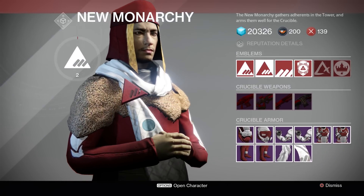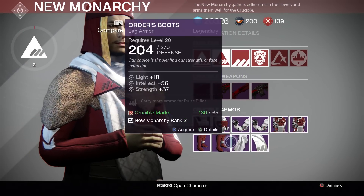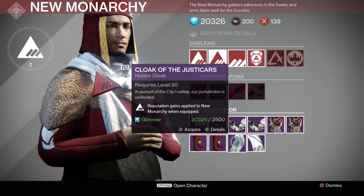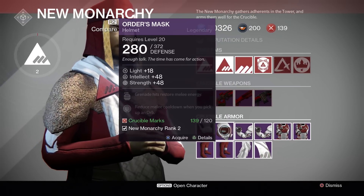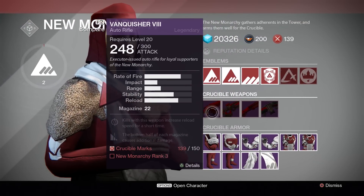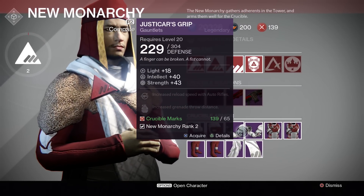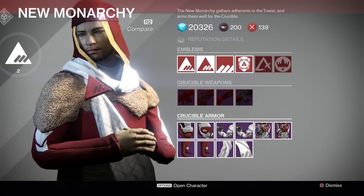I just got level two by handing in two bounties, and now I have access to all this armor. You can buy the class item right off the bat, which you need to wear to earn reputation. Now that I'm rank two I can buy armor, and once I'm rank three I can buy legendary guns — but I'm focused on armor right now since I already have legendary guns. I only have 140 marks and the helmet costs 120.